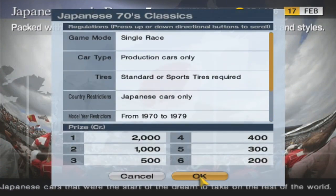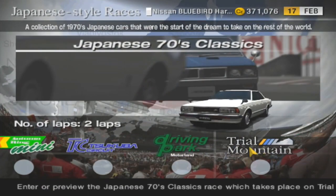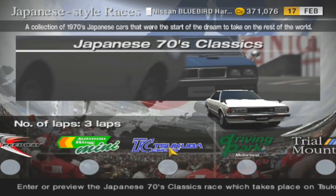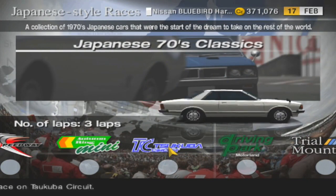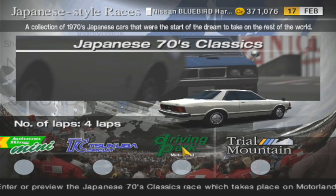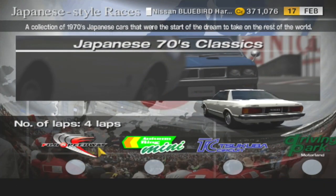Japanese 70s classics — whopping 2,000 per race. Because they wouldn't let me use the Dome Zero. Once again, Sakuba Circuit resurfaces. Well, this is Japanese championship. And then Motorland returns — oh joy.